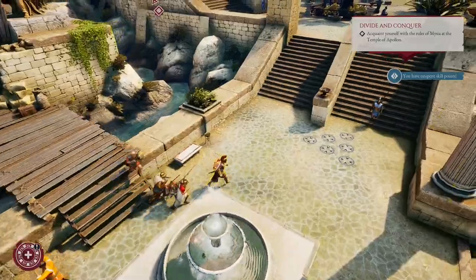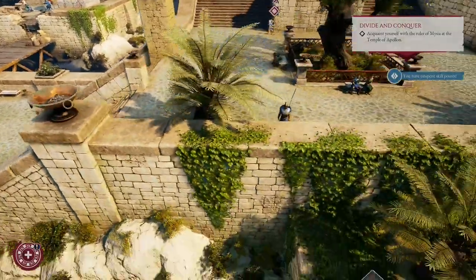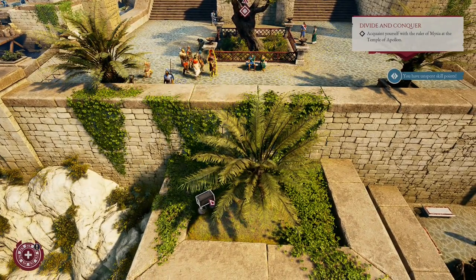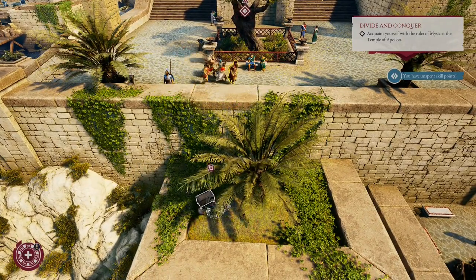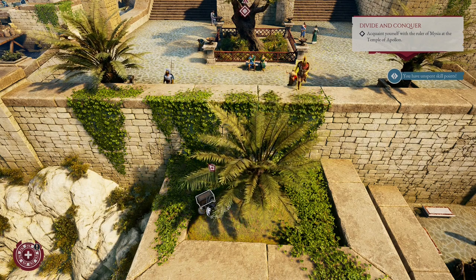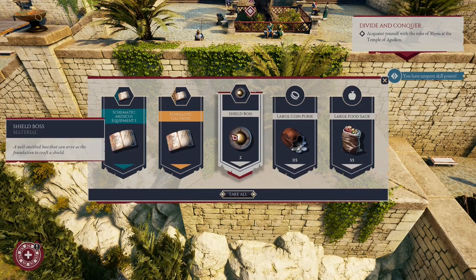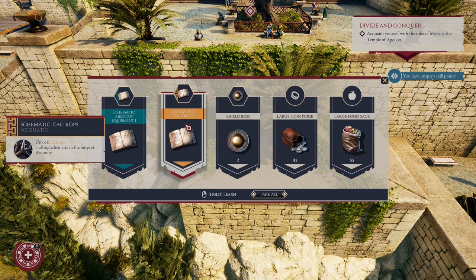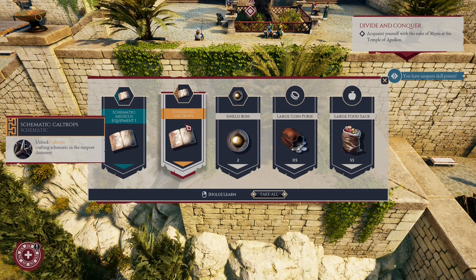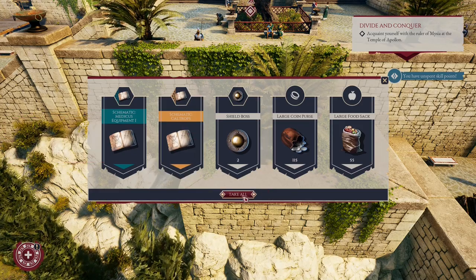And there will be one more secret nearby. You may already notice it, and if not, it's hidden in this chest, so we must grab it. To do that, let's climb the vines. What do we have here? We have a unique schematic of Caltrops. It's really unique, but to use it you will have to craft it. Let's take it.